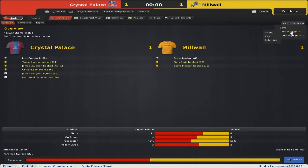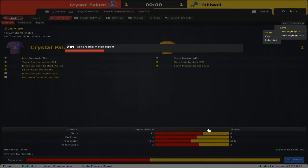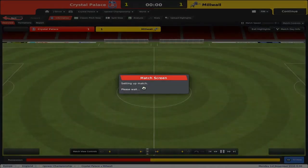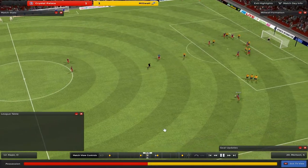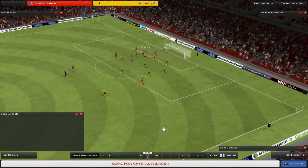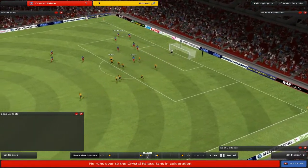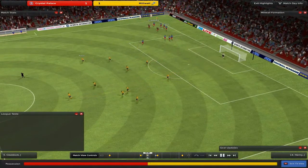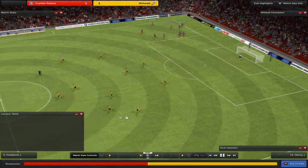Then we got a game against Millwall — I'll just show you the goals. As you can see we dominated them, really should have won again. Very annoying — two pretty big injuries as well. Here's our goal: a free kick in, and J.D. Craddock of all people finding the net with his head into the bottom corner. Nice header. Really should have beaten Millwall.